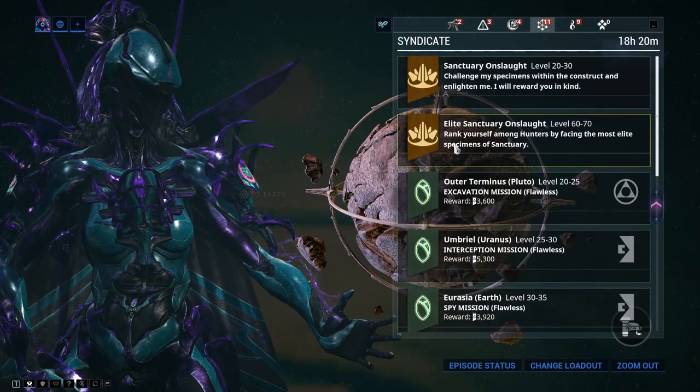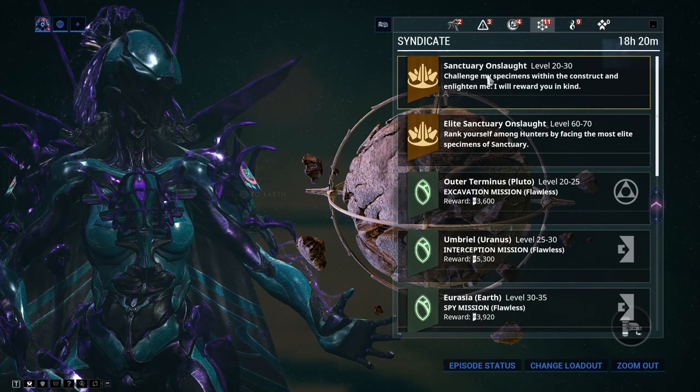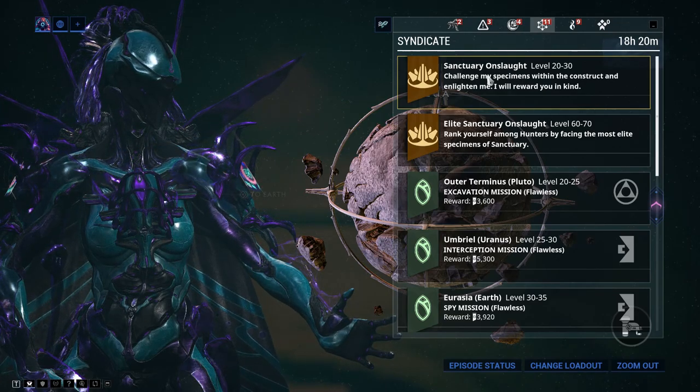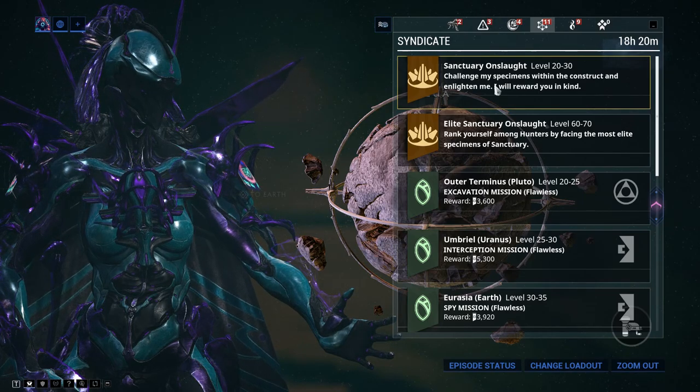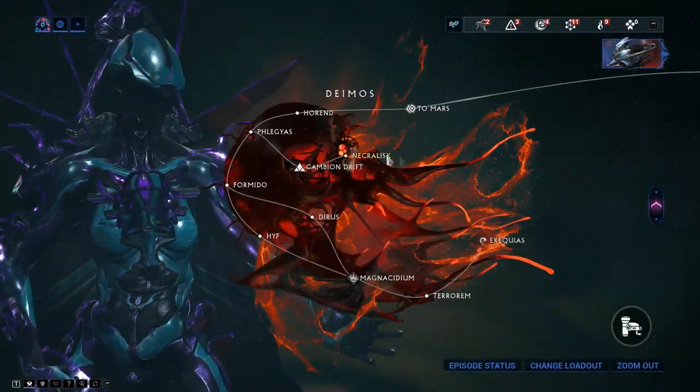Khora is gained by doing Sanctuary Onslaught - the normal one, not elite. At rotation A you get the chassis, rotation B gives the neuroptics, and rotation C gives the blueprint and systems. Lavos is gained by going to Deimos and purchasing from Father on Necralisk.